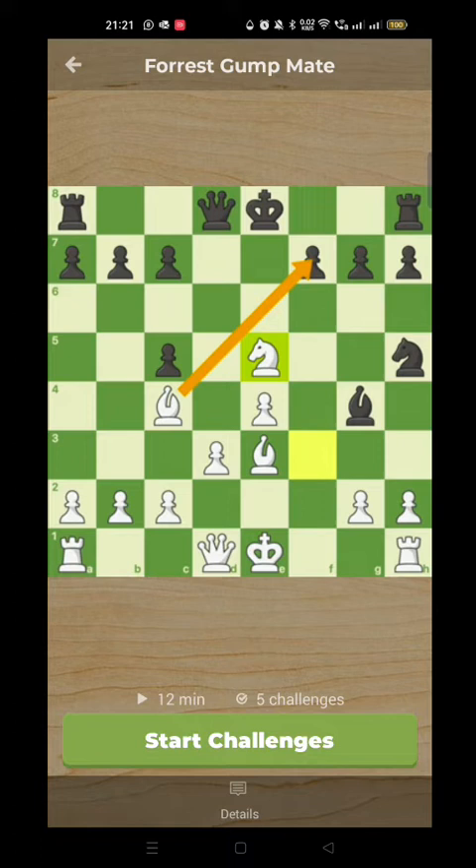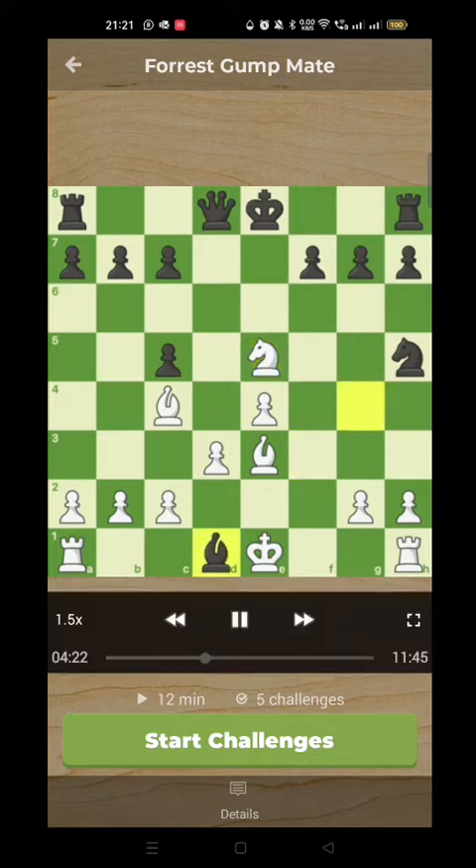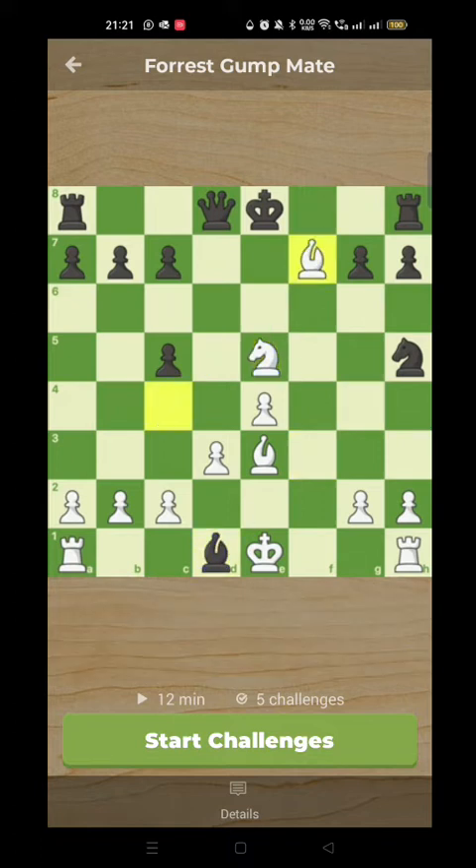So Black has to take the queen, and now we keep attacking. Bishop takes F7, check. What does Black do? If Black goes to F8 here, we can go Bishop takes C5, check, and Black has to give up his queen — then we're going to take the Bishop on D1 with a winning position. So the King has to come into the open. King to E7. Can you start to see the checkmate here? I'll give you a clue — the King ends up on E5. Try to work it out now, pause if you need to.